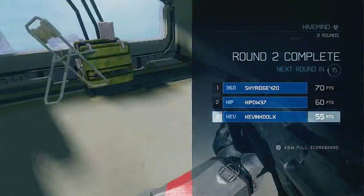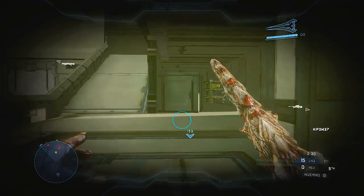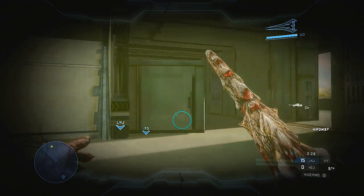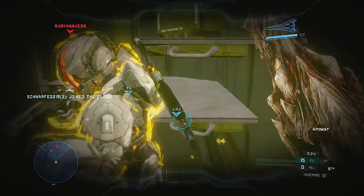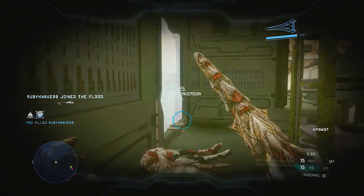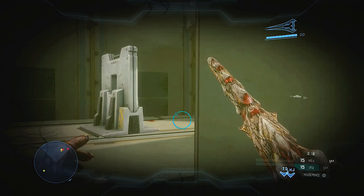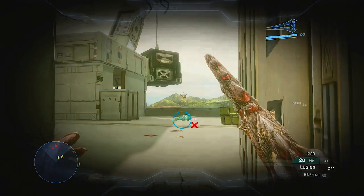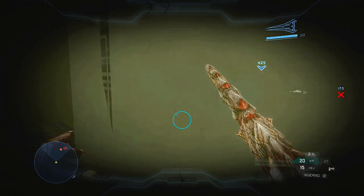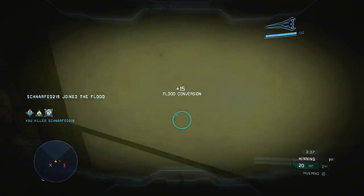Here's me playing as the flood. You can see I'm crouch walking most of the time — you've got to be very tactical with your movement. This guy was jumping into a corner for some reason, so I was able to grab him from behind. It's kind of cool — you get a nice overlay on your screen and a little prongy hand thing to stab people. I really do feel like it should be a one-hit kill to fall in line with the traditional zombies I've known since Halo 2.